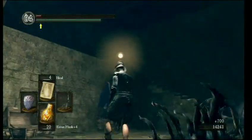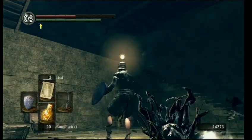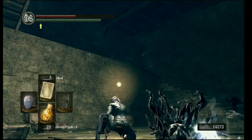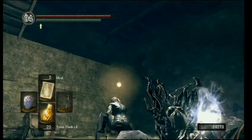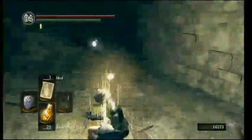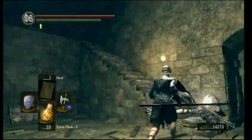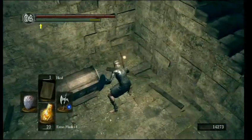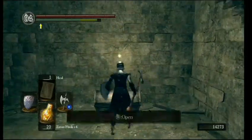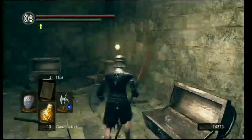Get some heals up. Save my Estus flasks for when I really need them - I don't usually use Estus when I'm getting invaded, depends if I get invaded twice. We get a bloated sorcerer's head and an Oolacile Catalyst - I'll check that out when I get a chance. I don't know what's a mimic and what's not, and it's always quicker to just attack rather than waste a Lloyd's Talisman checking.